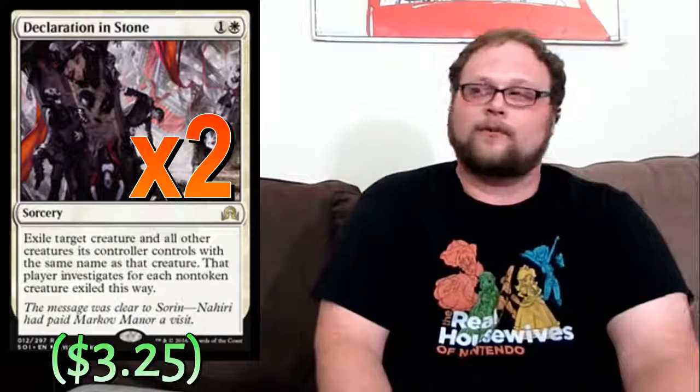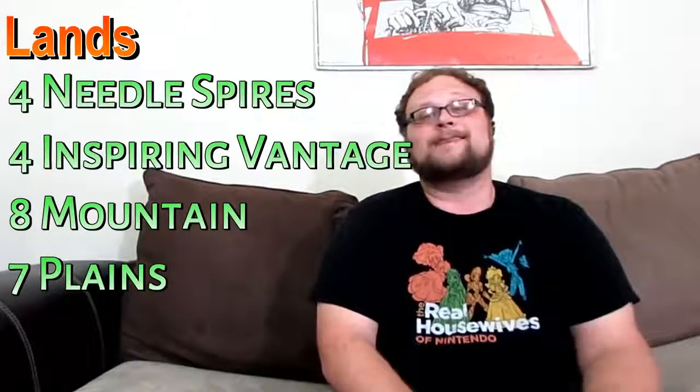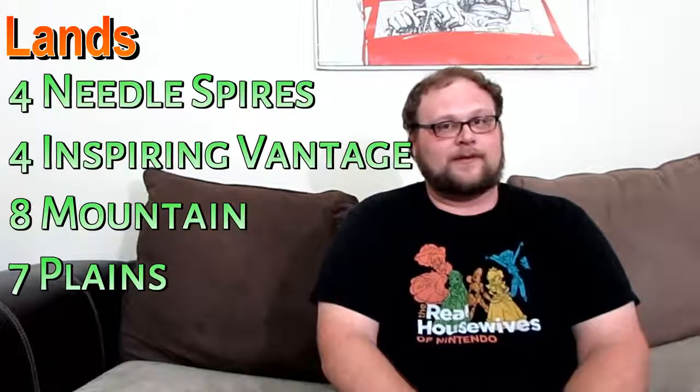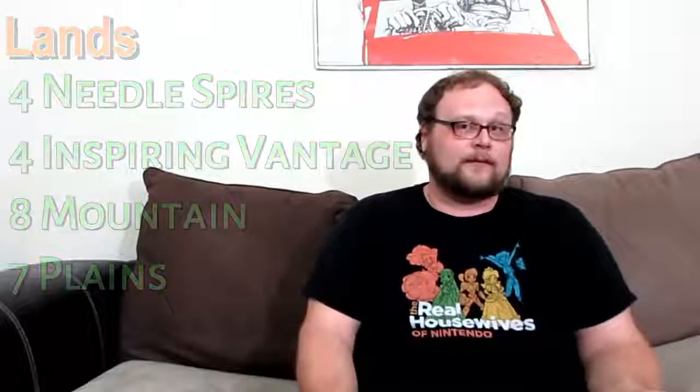Declaration in Stone is really good against other token strategies — sometimes you play it and just swing through on their almost naked board. We're running 23 lands, and it's important to note that Needle Spires is good because if you get hit by a sweeper it can still crew vehicles — at least Smuggler's Copter. That has been an important point in a couple of games. Pretty cut and dry mana base for the most part.